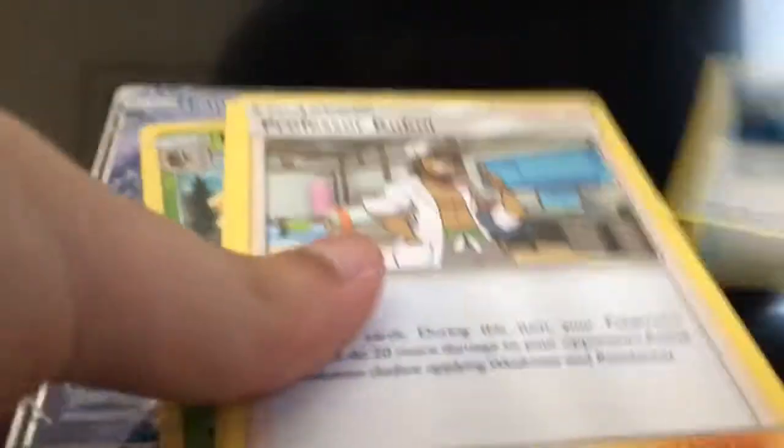Dang it, I spoiled it. Sandile, Snubble, Fero, Grubbin, Fero, Electric Energy, Energy Switch, Versus or Kikui, Korsola, Decidue, and Lapras GX.